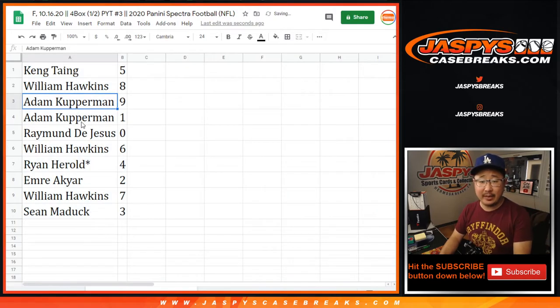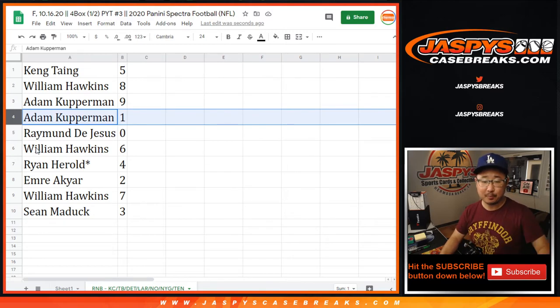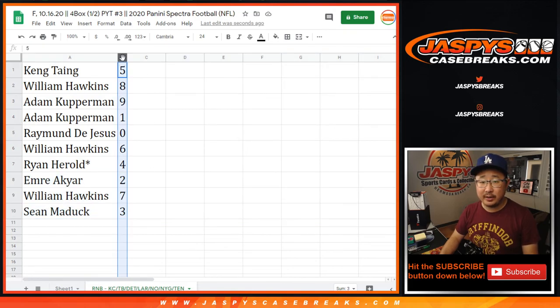So Kang with 5, William with 8, Adam with 9, Adam with 1, Raymond with 0. Raymond, you'll get any and all redemptions — there are the teams on the bottom tab, including 1-of-1 redemptions. But Adam, you'll still get live 1-of-1s. William with 6, Ryan H. with 4, Emery with 2, William with 7, and Sean Maddox with 3.